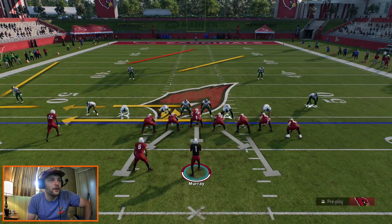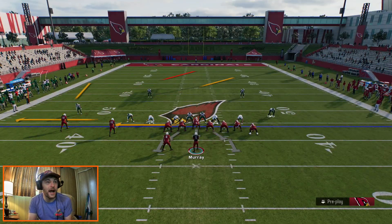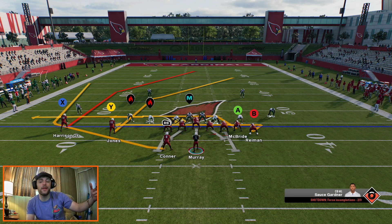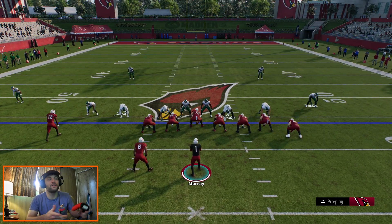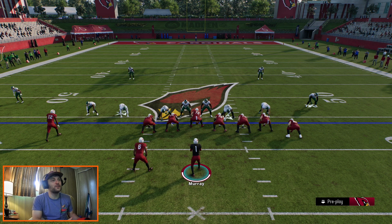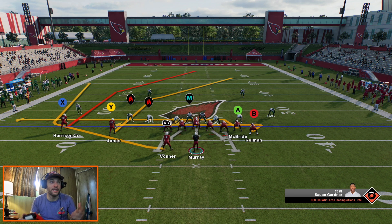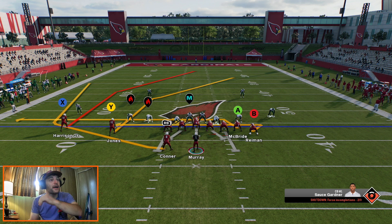So here we have double posts — this will be the last one. Pretty much all I do is re-drag McBride. By Jones, you can see he can stop there — if it's against zone he can sit down and settle, but against man he keeps going. I find that to be extremely inconsistent; they stop when they shouldn't stop and keep going when I don't want them to. They don't settle into a hole like you'd see in regular football. So I like to re-drag him so I know what he's doing every single time.